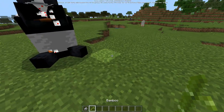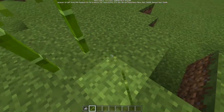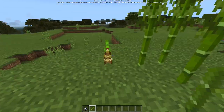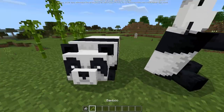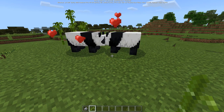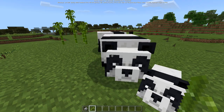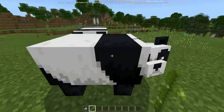While we're on the topic of pandas, the way you breed them is that you actually need to have bamboo near them — at least eight pieces of bamboo near them. So you place eight or more bamboo around them, and then you can go ahead and breed them. If you don't have that bamboo there, you cannot breed them. Quite a lot of people didn't know this.